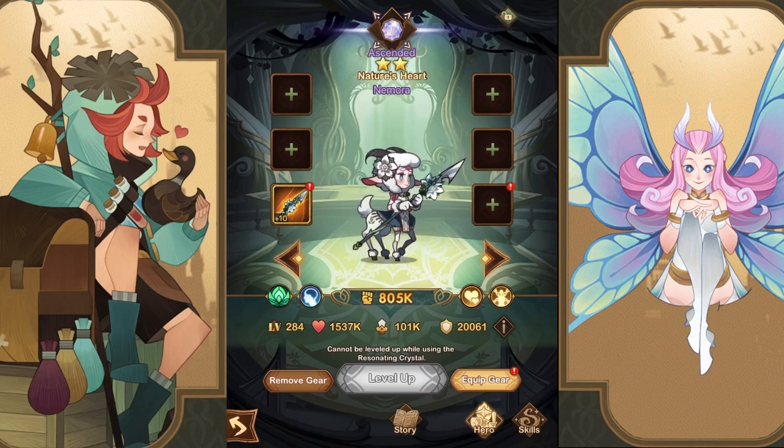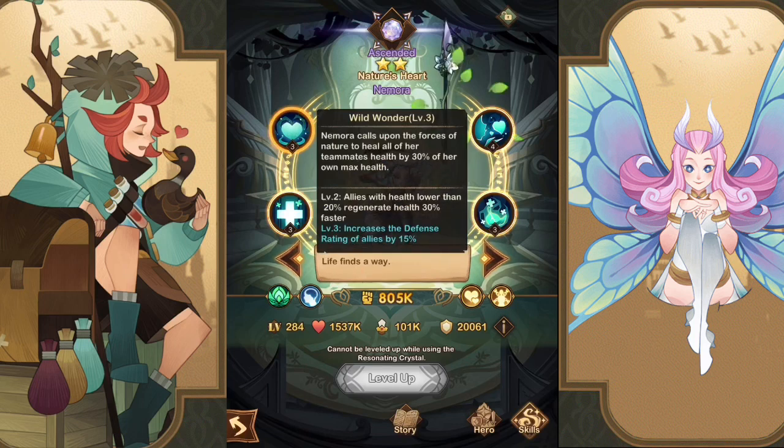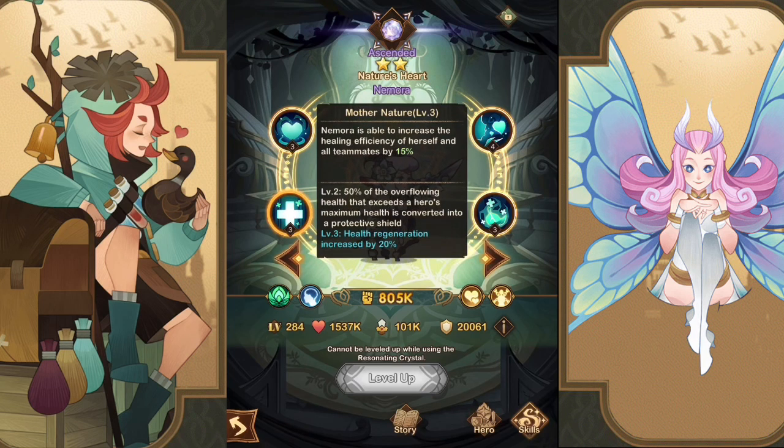The next hero is Namora. Namora and Rowan — and I'd also say Nemisu — are really the only heroes with dedicated healing. Namora's ultimate calls upon the forces of nature to heal all teammates for 30% of her own maximum health. Getting her health up makes her heal stronger. Allies with lower than 20% health regenerate 30% faster, and she increases the defense rating of allies by 15%. Her Mother Nature ability increases the healing efficiency of herself and all teammates by 15%, which is why the Namora and Tassie combination has always been super strong.